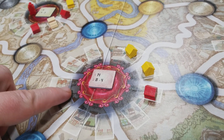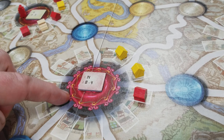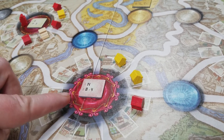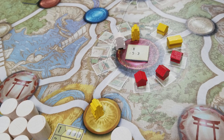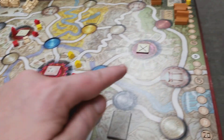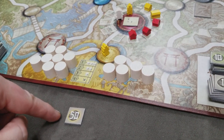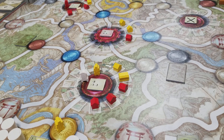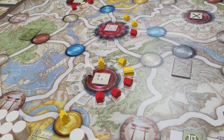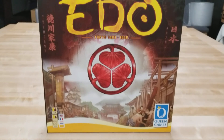For final scoring, first check which players are eligible to win — you must have built at least one of your houses in Edo. Then score two things: one victory point for every samurai on the game board, and one victory point for every 50 money you have. The player with the most victory points wins. If there's a tie, whichever player has the most total resources of wood, stone, and rice wins. That's everything you need to set up and play Edo.